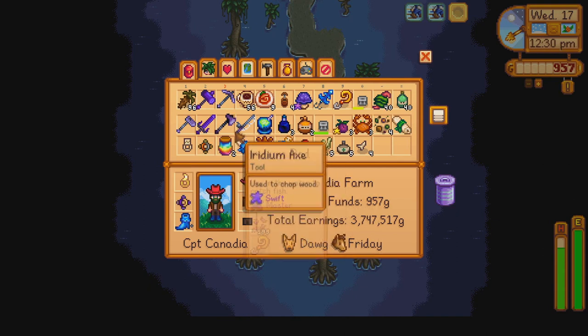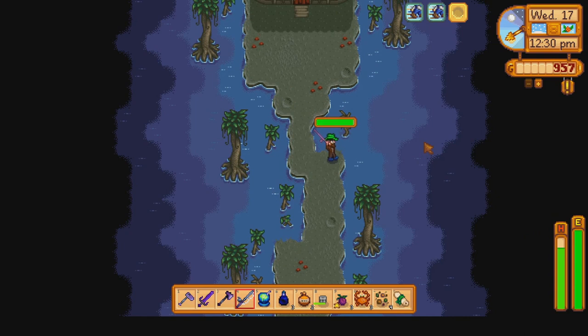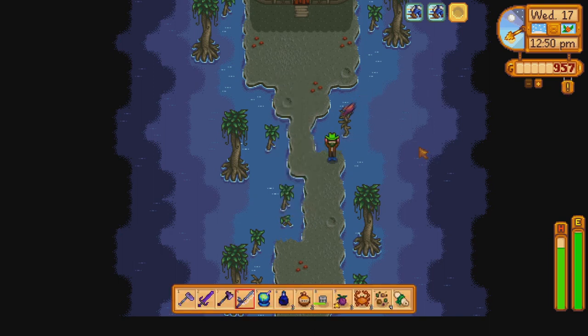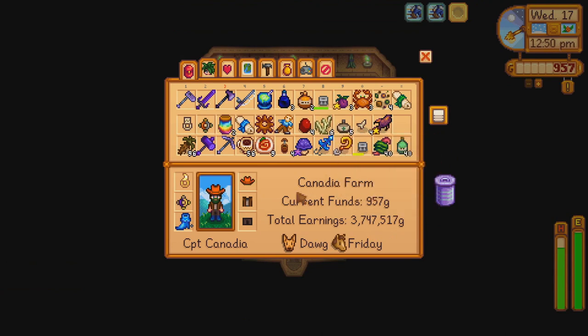After tending to the tree farm, we take a shortcut to get to the Wizard's Tower, but first make a little detour because we need to catch a void salmon. The void salmon is one of the only things that can be caught in this pond, so it should come quickly. It's not too difficult to catch given our fishing level - and there we go, we get a void salmon. It is gold star quality, so we can use it in the missing bundle, which is nice.